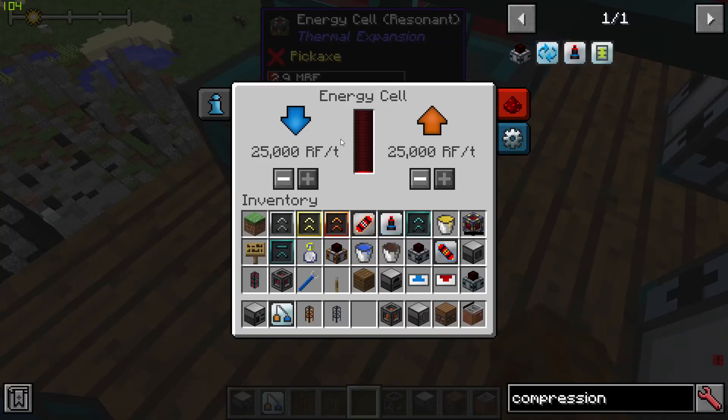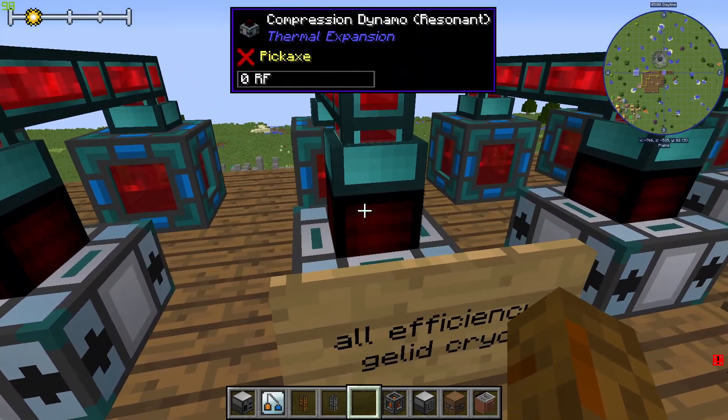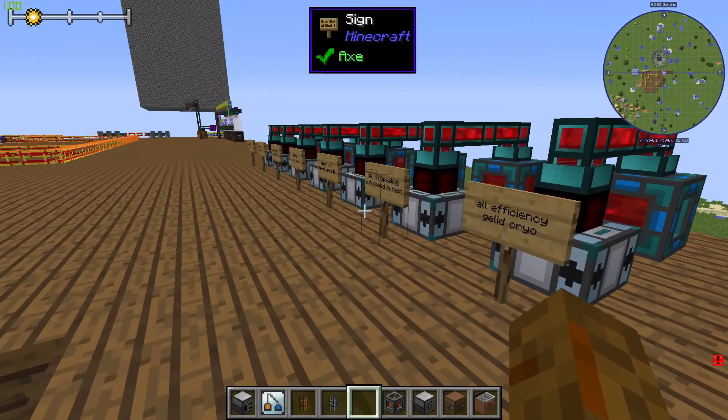With all efficiency upgrades and gelled cryothium, you get almost 3 million RF. That's almost double the power for one bucket of refined fuel.